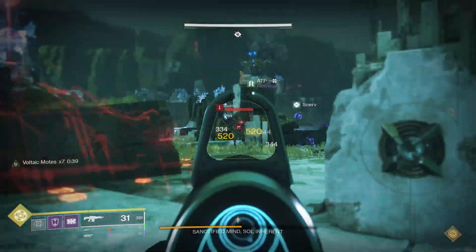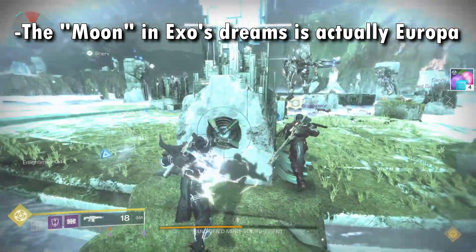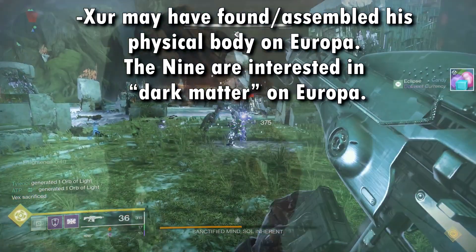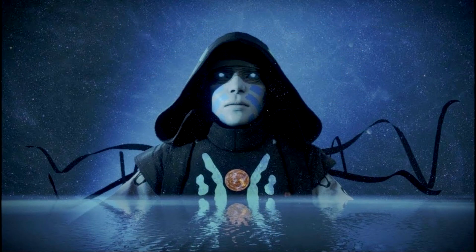Moving on, the next piece of information: Exo memories all seem to be linked to Europa as the moon in their dreams. The Deep Stone Crypt is there as well, where the Exos were developed, so that makes sense. There are also theories that Xur may have found or assembled his physical body from somewhere on Europa, and the Nine are interested in the dark matter on Europa.